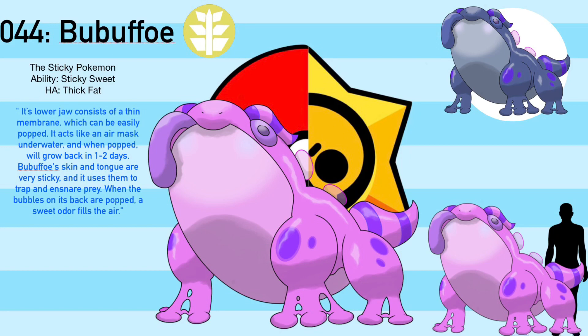Its name comes from Bubble, Bubblegum, Buffo - the scientific name of frogs and toads - Puff, and Fo. It's a Food-type with the easier ability Sticky Sweet, and the hidden ability Thick Fat. Sticky Sweet is a new ability and I'll tell you guys what it does in the comments.